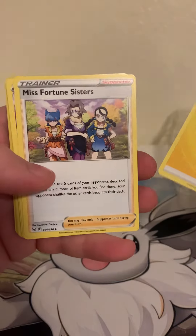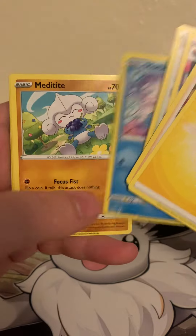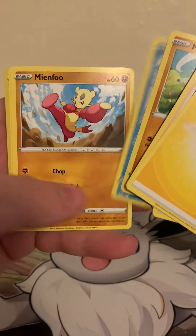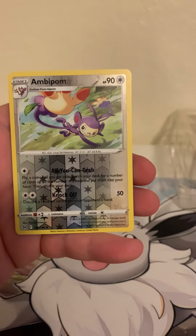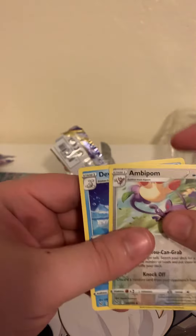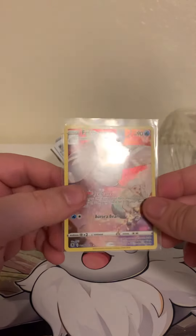Misfortune Sisters, Pouring On Two, Lake Acuity, Horsea, Munchlax, Shallows, Monferno, Litleo, Reverse Ampharos, Palmon, and Dewgong — rip. Alright guys, it is what it is, that's what happens sometimes.